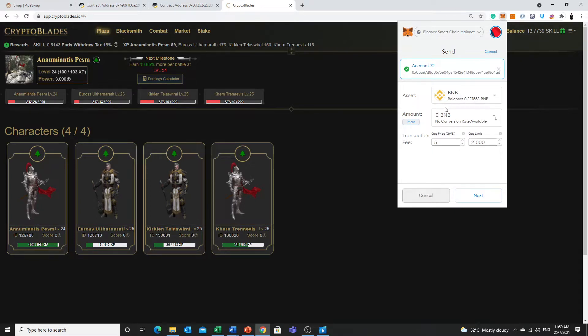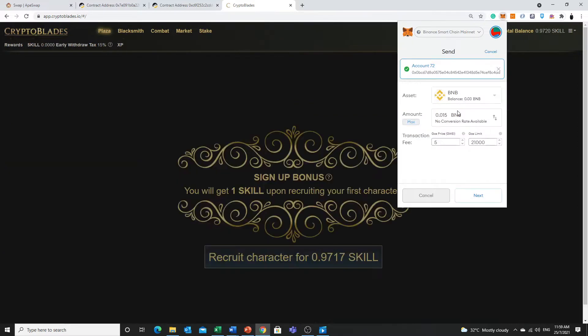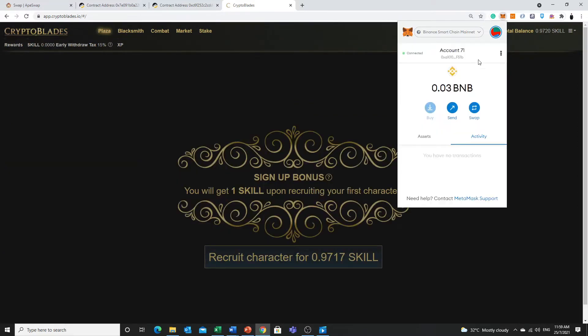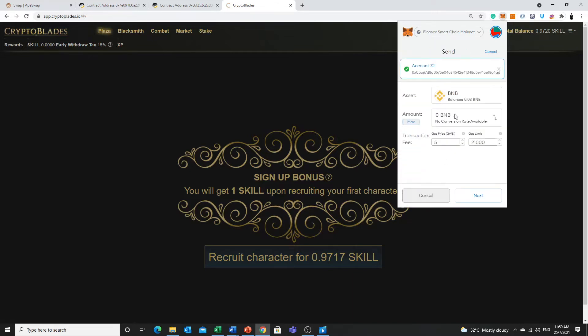Okay, 0.015. Let me just go to account 781. I have extra BNB, so I will just send the extra BNB from here to the correct account — 0.015 BNB to this account.